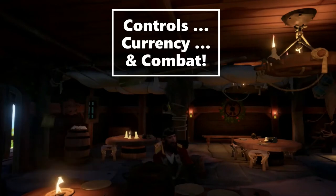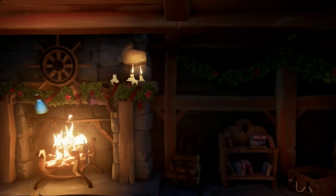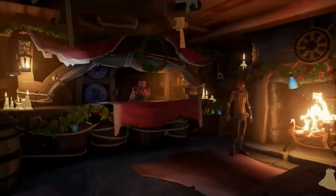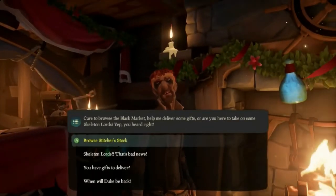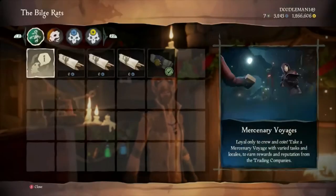Controls are rather similar to any other first-person game. Right stick looks around, left stick moves you around — very typical. There are a variety of NPCs, or non-player characters, you can talk to in-game, always done with the Y button. Most of these people will have some sort of stock you can buy from.